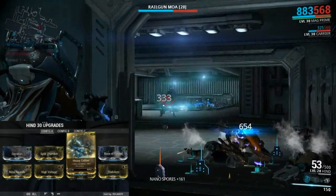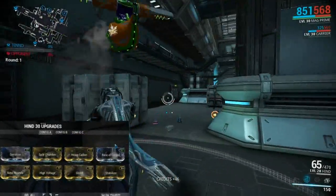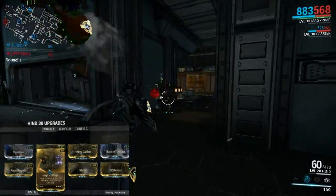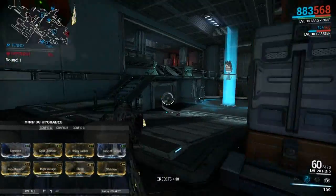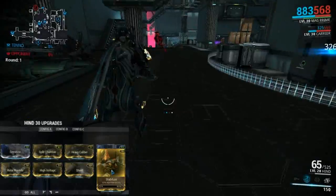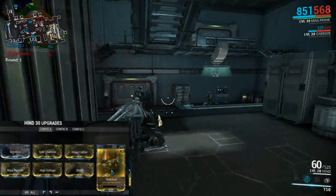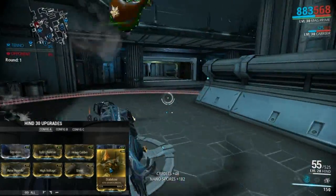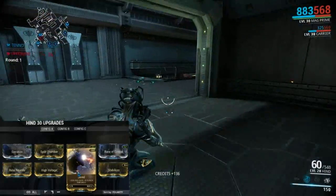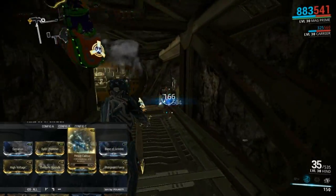Because this is a burst fire weapon, Heavy Caliber increases the area the shots actually hit, so it comes in pretty handy. This is obviously the Corpus build, so we have Bane of Corpus. We threw in Freeze and Electrical to create Magnetic damage, then we threw in Stabilizer for weapon recoil, which actually helped a hell of a lot with accuracy on this weapon. Against the Corpus, shooting at long range does help quite a bit. We also added Shred for punch through and fire rate.